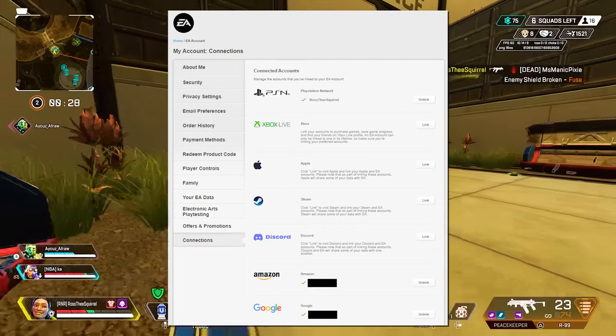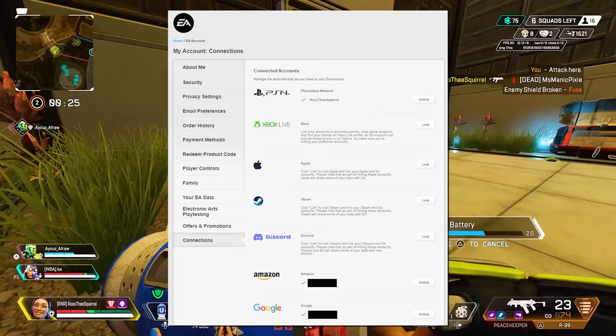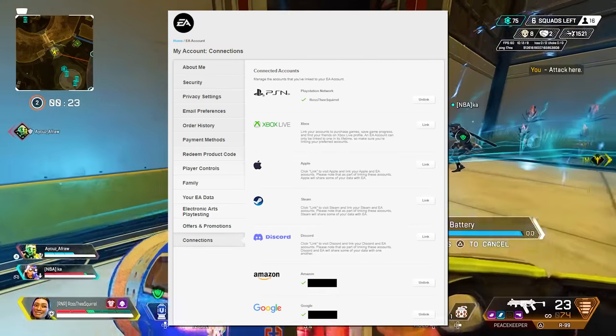If you don't know what accounts are associated with your EA account, you can log into EA's website and in your settings you can view all of your connections.